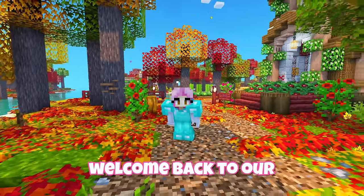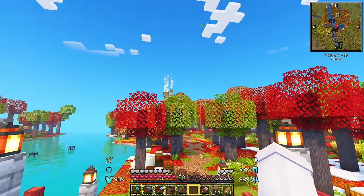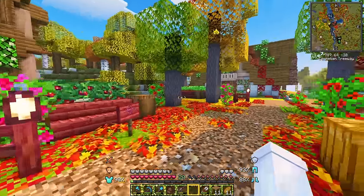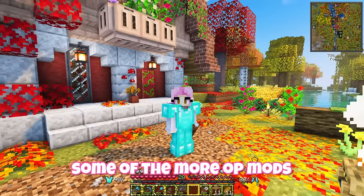Hey everyone and welcome back to our Better Minecraft world. We have a nice little setup in this autumn biome - we've got an iron factory set up over there, we have an enchanting setup, and of course all of our crops and our cute little house. But I want to start making use of some of the more OP mods in this pack.